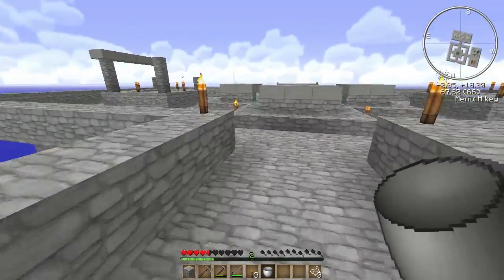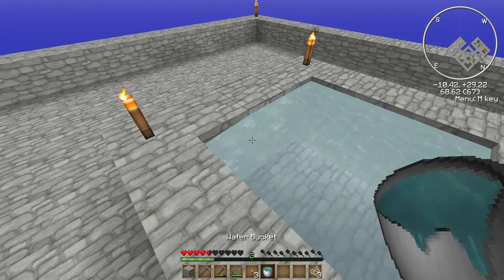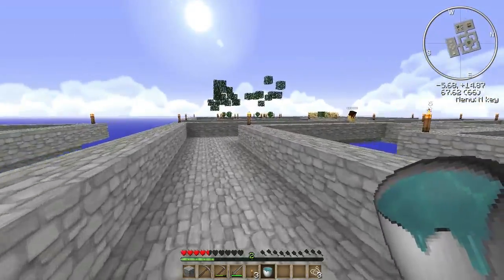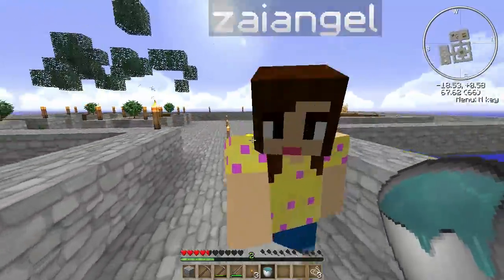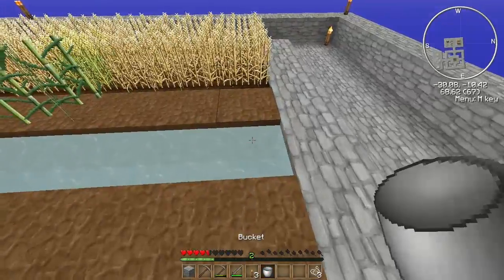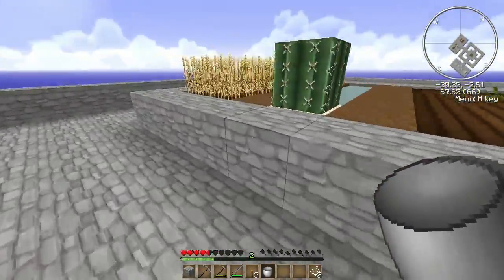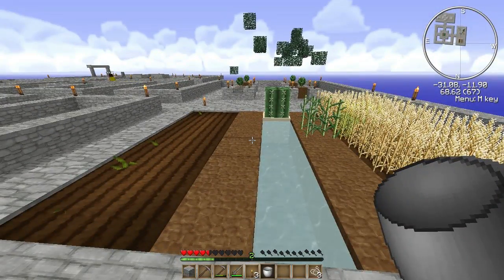Go look if there's a melon one, because if there's not a melon challenge we don't need a melon farm. Look how efficient I am — I highlighted it and everything. Found it! All it says is: make a melon, pumpkin, reed, and wheat farm. So we do need a melon farm. Yeah, we have a melon farm.